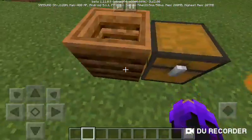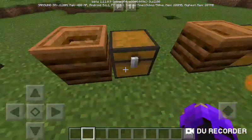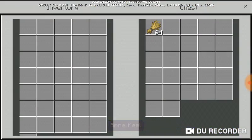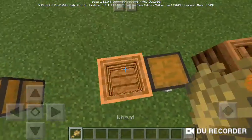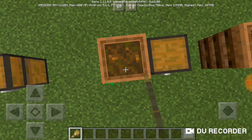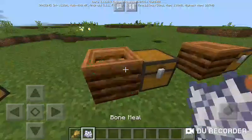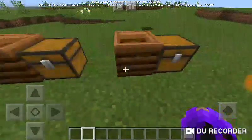Another thing you can put in is wheat — that's what farmers in villages use. They put wheat in, and boom, they get the bone meal!